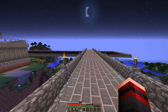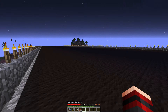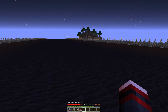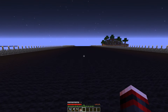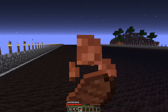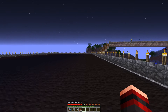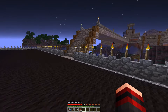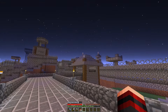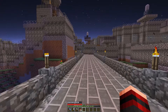Before we get into the base, I want to quickly show off the runway, which is insanely huge. I got Mike to help me out with it because I wanted it to look nice. We used some wool for decoration purposes, but I want to get some yellow wool so it actually looks like a proper runway. This thing is big enough to hold the largest plane on the server, which I'm probably going to be making next video. People could technically land here and get inside the base, but we have turrets set up to handle that.